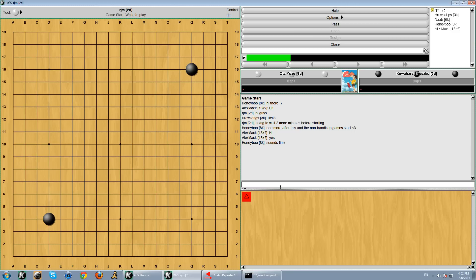Okay, so this is our fourth lesson, if you've been following along, and this is the fourth game from the Kiseido book Invincible. This is the first game where Shusaku is playing against Ota Yuzo. At this point, Shusaku is still 2 Dan, so he's taking 2 stones, and let's take a look at the game.